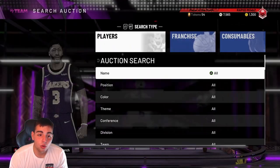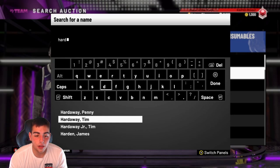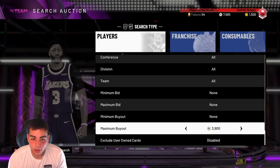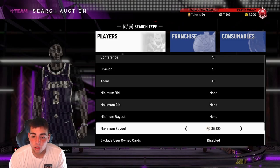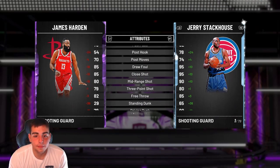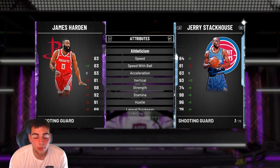Also, new budget cards — Harden, Paul George, and Kawhi have all broken under the 20,000 MT mark. Let's go over James Harden's stats. He's around 20,000 MT, maybe even under, so he is considered a budget card. Who does not want James Harden on their team? 19K — right under the 20K mark. He has broke the 20,000 mark. He is a budget baller. His defense is terrible but his speed's great. He's got 29 badges.